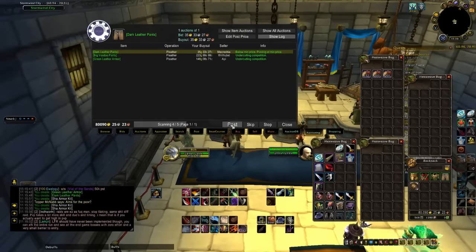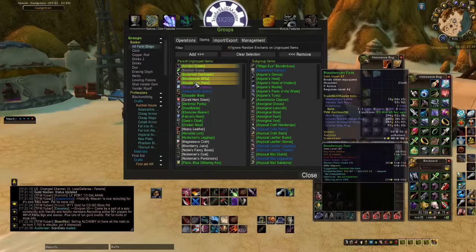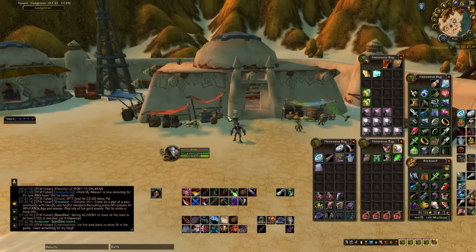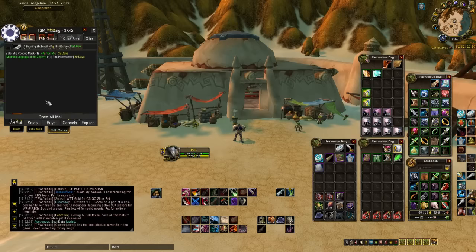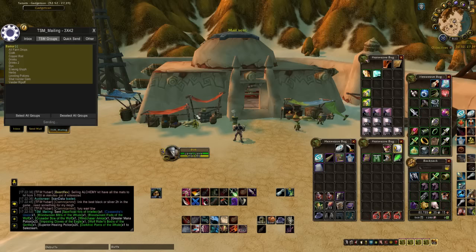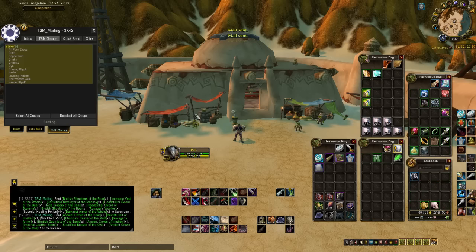Trade Skill Master makes things quick and profitable. Farming greens? No problem — just add them to your Banker Toon drop set and you can mail them off really quickly. Pop up to the mailbox, hit TSM mailing, mail your groups, hit mail selected, and voila — everything in those groups disappears automatically. It's a great feature and I love it because it speeds things up.